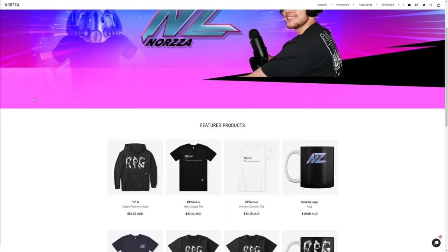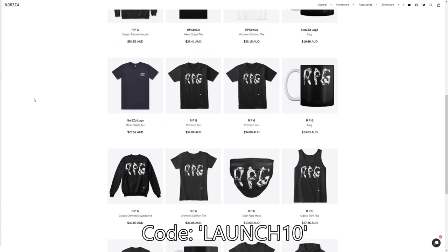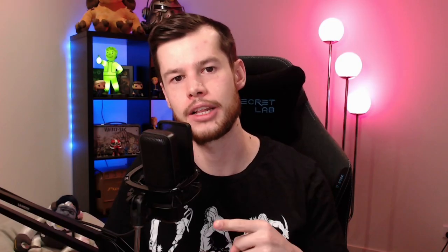This video is sponsored by my new merch store, norza.store. If you like a shirt like this, you can go to norza.store and buy yourself one and use code LAUNCH10 for 10% off any purchase you make at the store. The link will be in the description down below.